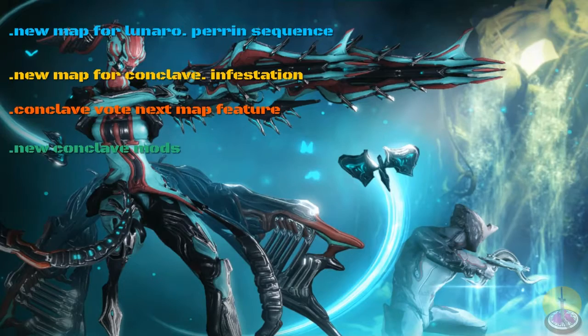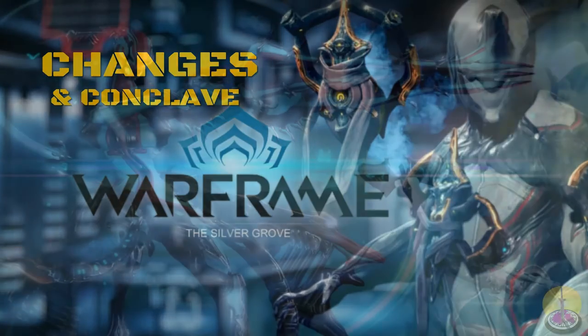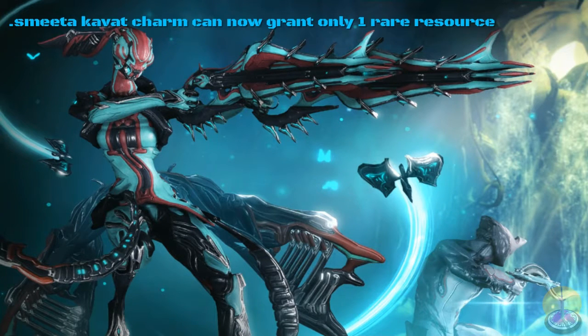Let's move on to changes. I'm lumping Conclave changes in here as well since there are too few normal changes I deem important to mention. I only have one really key crucial change in the normal game: the Smeeta Kavat's Charm ability now only grants one rare resource, where it used to grant five to seven. That's quite broken — we enjoyed it while it lasted. At least we still get it. That's the only significant change I've found, but you can check for others yourself.